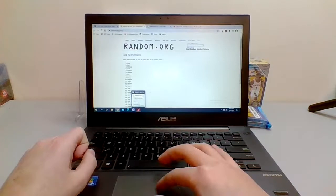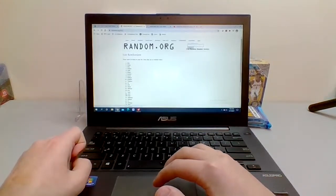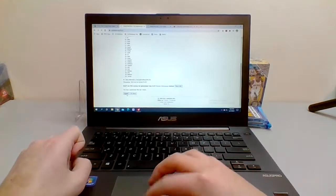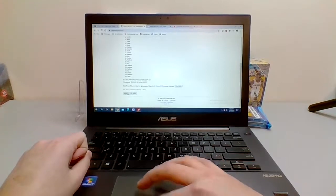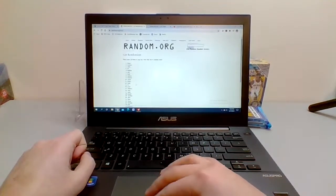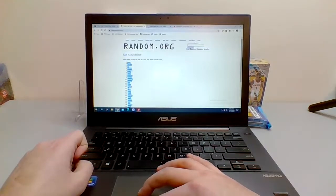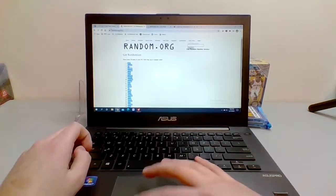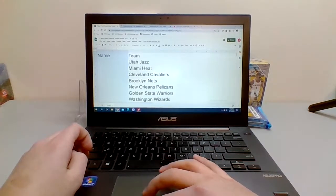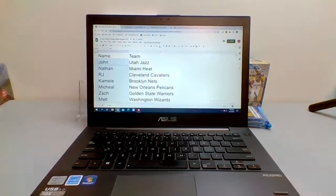We got one, two, three, four, five, six, seven, eight, nine, and last but not least, ten. We'll go ahead and copy then paste this back into our spreadsheet. Spreadsheets are boring, I know. We'll change the font size. These are the final teams.